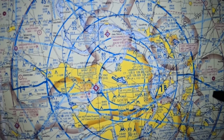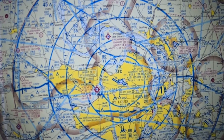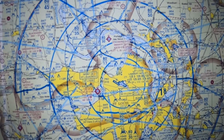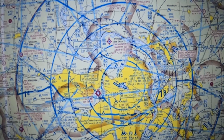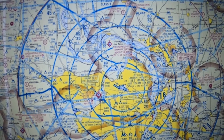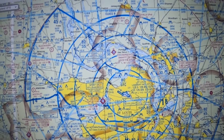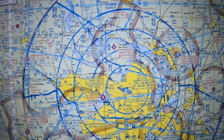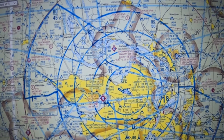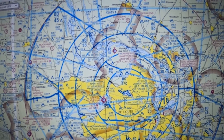Another favorite Class B question: show me where the approach frequency is on the map. The answer is it's not on the map — you have to look at the Airport Facility Directory. Unlike Class C, which has white boxes showing approach frequencies, Class B does not print them on the sectional. You must use the AFD or ForeFlight to look up the approach frequencies.